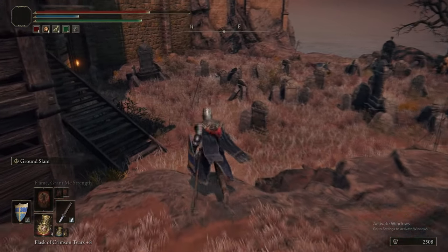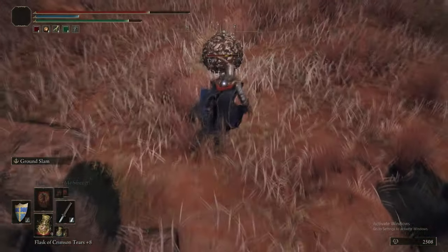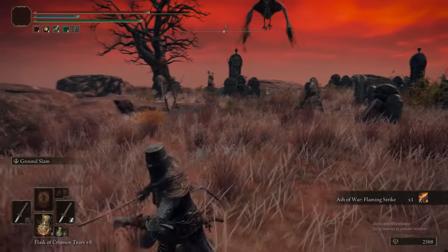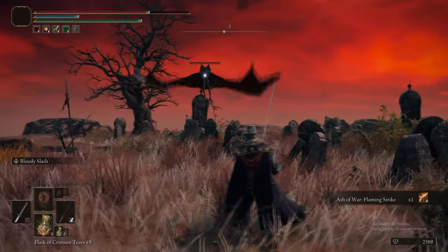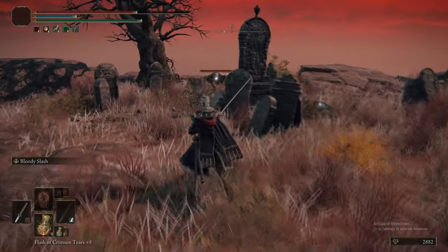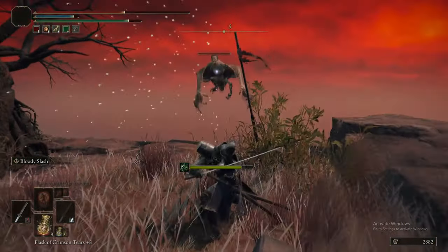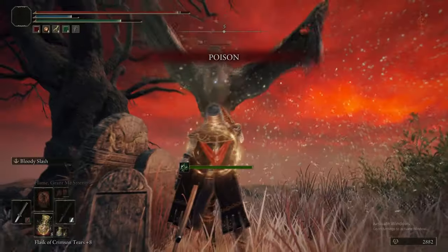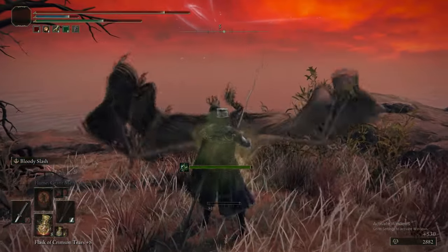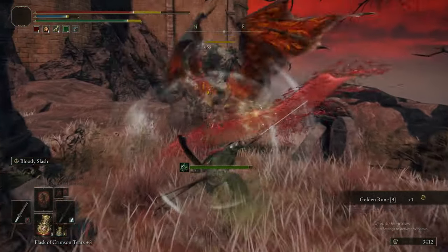Flaming Strike is an absolutely incredible Ash of War. It is good on everything it can go on, but especially great hammers, and you'll see that in action later in the game because it does an inordinate amount of stance damage. It deals incredible fire damage, it gives you a temporary fire buff to the weapon it's equipped on when used. It's generally applicable for a lot of situations — really good in PvE, really good in PvP, worth having.